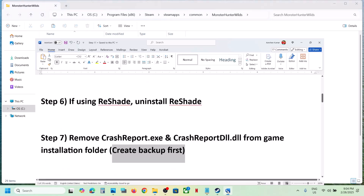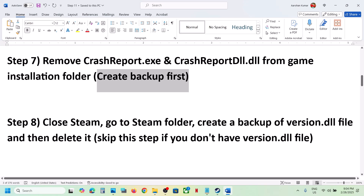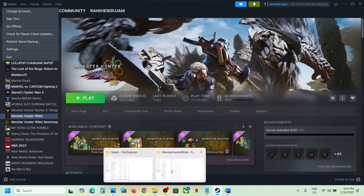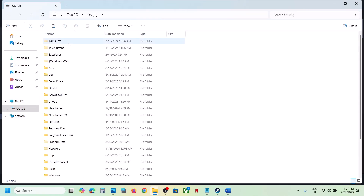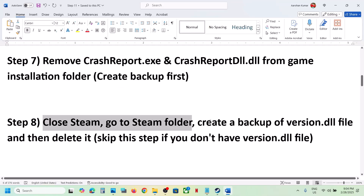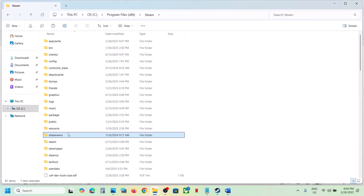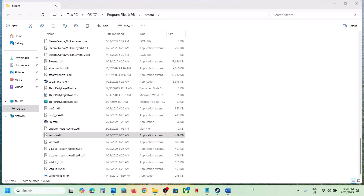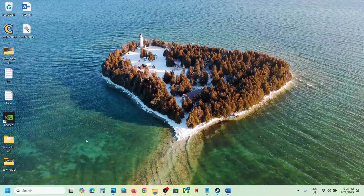The next step: close Steam, then go to the Steam folder. If Steam is installed on the C drive, open C drive, open Program Files (x86), and open the Steam folder. Create a backup of the version.dll file by copying it to the desktop. If you don't have this file, skip this step. If you do have it, create the backup, then delete this file.